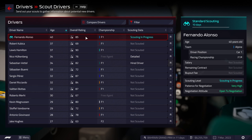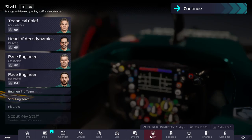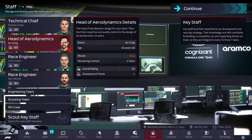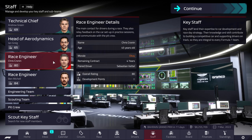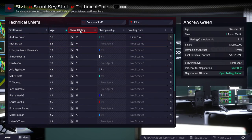Now we're going to figure out what Alonso is currently being paid — that's why I'm doing the standard scouting. We will not be able to sign him for Bahrain, that's just how things are. Other than that, we need to look at our staff. Our technical chief and head of aerodynamics are both bad. Our technical chief only has one year left on his contract, but the aerodynamics chief has a lot more. It's still going to cost us money to break that contract. The race engineers are both decent so we're going to keep them.